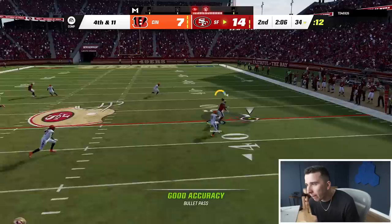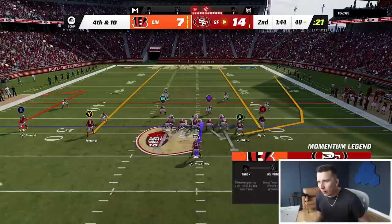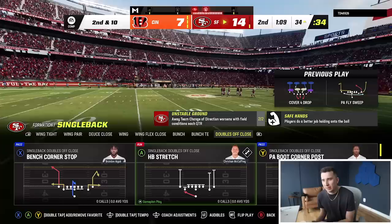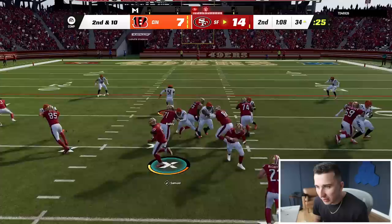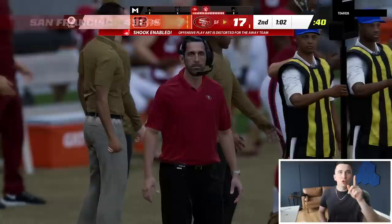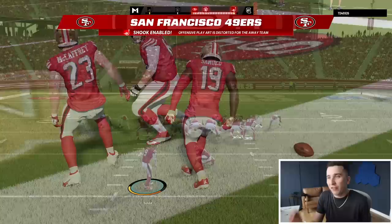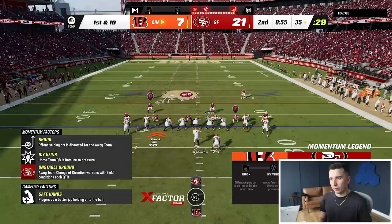Ladies, if I take this play to the house — let's give them that same look but let's go jet sweep this time, just to keep them honest. I want to go right back to that because Kittle one-on-one is beautiful. So this time I'm actually going to hand it off to Debo. Oh my goodness — Debo Samuel, that is disgusting that he can do that. So good stuff. 21-7.